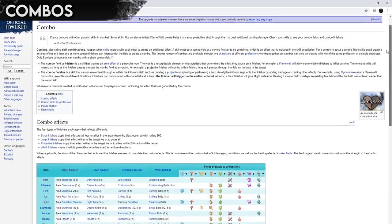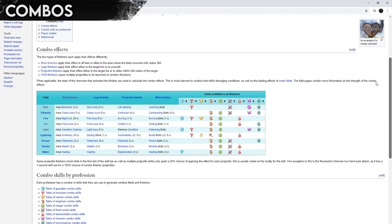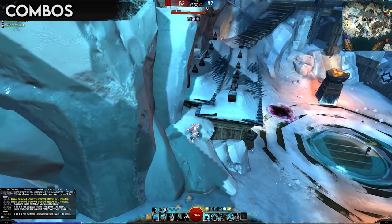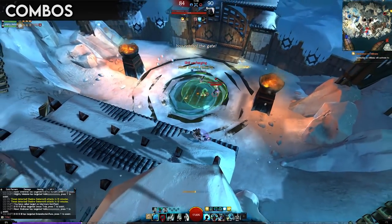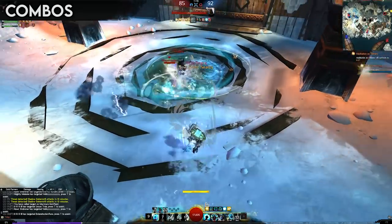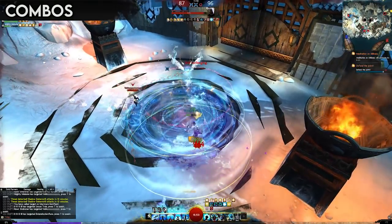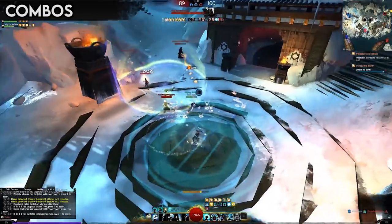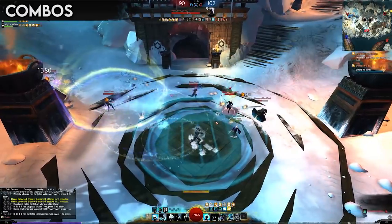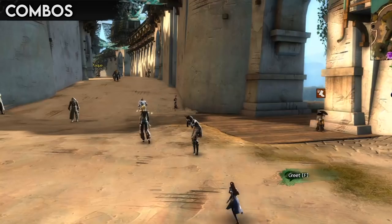The wiki has a great page linked below explaining every combo, so be sure to check it out. A video about combos will also be made in this series, as it's one of the more underutilized systems in Guild Wars 2. Combos, in addition to adding some great flavor, can be quite powerful. Some are certainly more powerful than others, but all of them have their uses, and knowing which combo finishes and fields you have access to can definitely give you an edge.